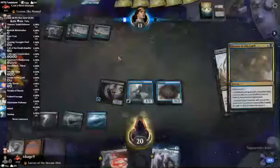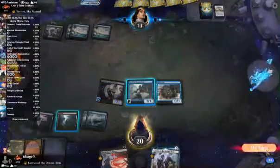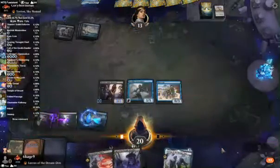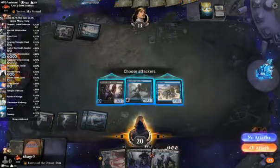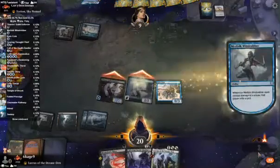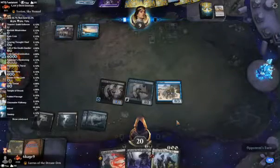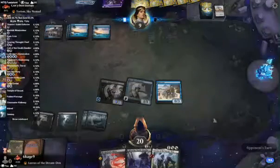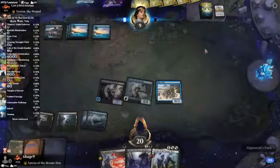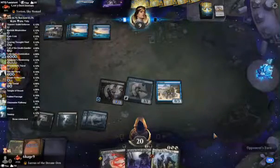Extinction Event. No? Put Lurrus in our hand — make them think about that. Oh, they drew a Cling to Dust. Are they going to leave mana open to counter the Lurrus? Yorian is very hard to mill out, which is why we have to aggro. Gotta aggro our way through.